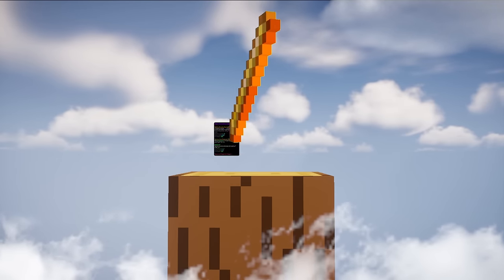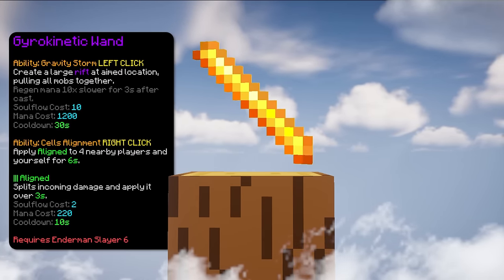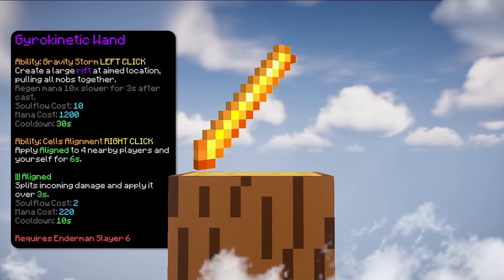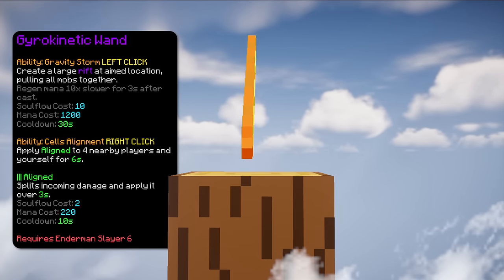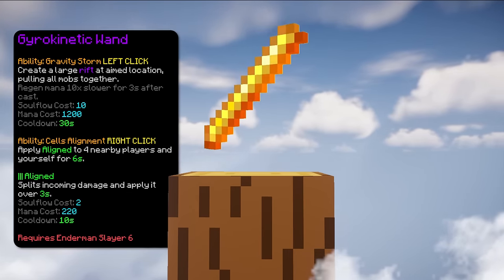The sixth item is Gyro Wand. This item has two abilities. The left click ability pulls all mobs to the center and the right click ability applies the Aligned effect to 4 nearby players and yourself for 6 seconds. What Aligned does is that it splits incoming damage evenly between all Aligned players. Overall, this item is very helpful for killing mini bosses and clearing out rooms.